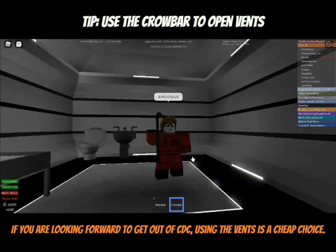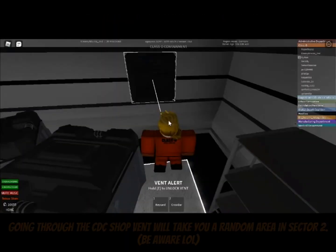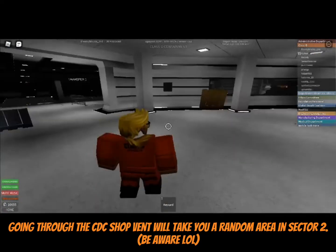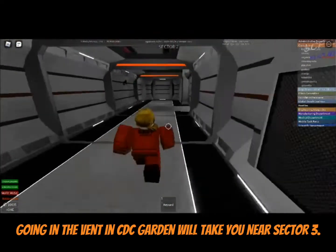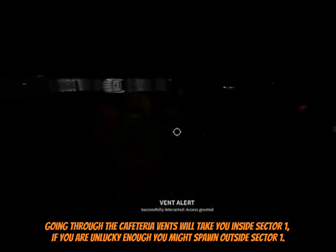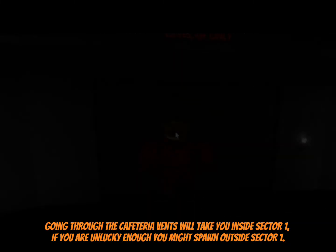If you are looking forward to getting out of Class D Containment, using the vents is a cheap choice. Going through the Class D Containment shop vent will take you to a random area in Sector 2. Going in the vent in Class D Containment Garden will take you near Sector 3. Going through the Cafeteria vents will take you inside Sector 1. If you are unlucky enough, you might spawn outside Sector 1.